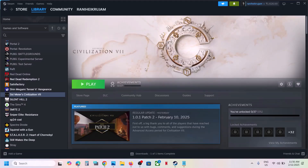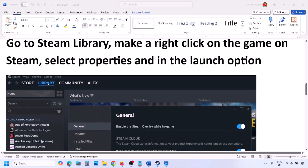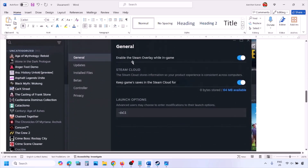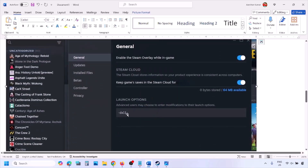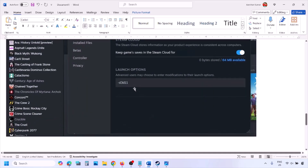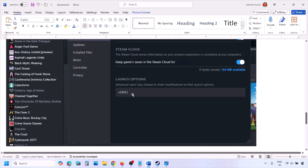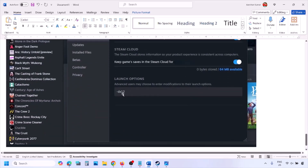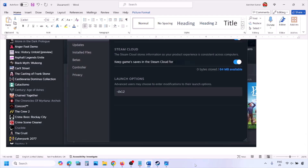The first step is to try DirectX 11 or DirectX 12 in the launch option. Go to Steam library, right click on your game, select Properties, and then in the launch option type in -dx11 and launch the game and check. If that does not work, type in -d3d11 and check. Still not working, type in -dx12 and launch the game and check.